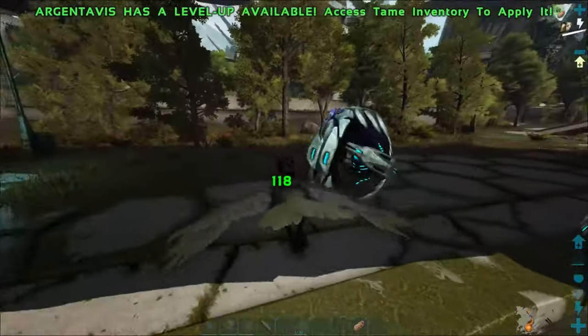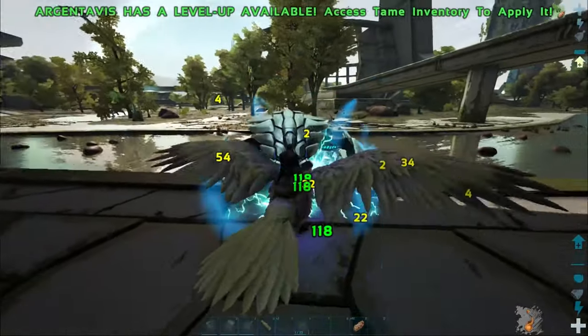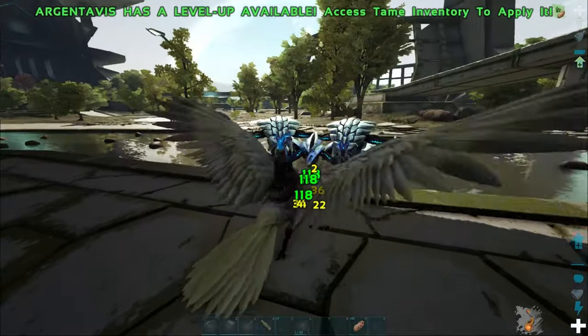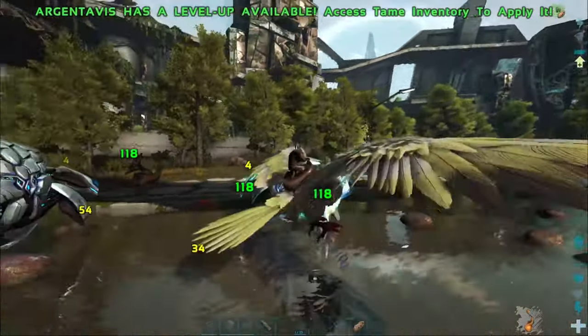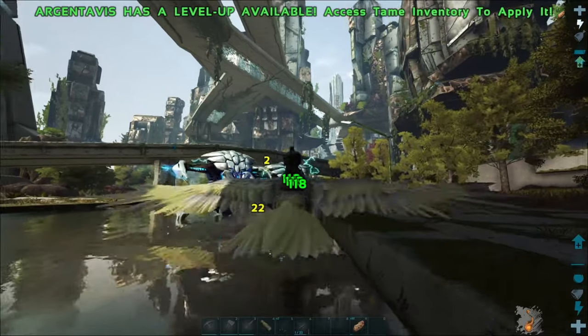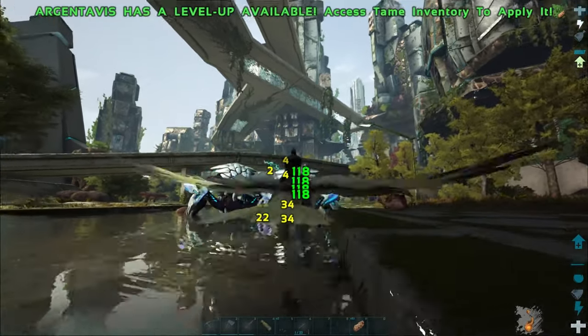Apparently they added it so you get stuff from killing these — used to not get any resources from it. Let's take out a couple and see what we get. I'm hoping to get some oil because I don't remember where to get oil on this map. Oh my gosh, the health these things have! We're only doing 118 damage — I definitely need to get that up quite a bit higher.